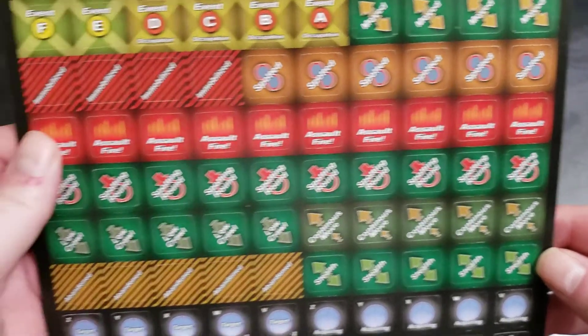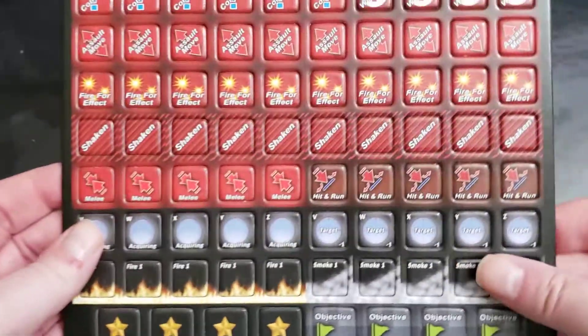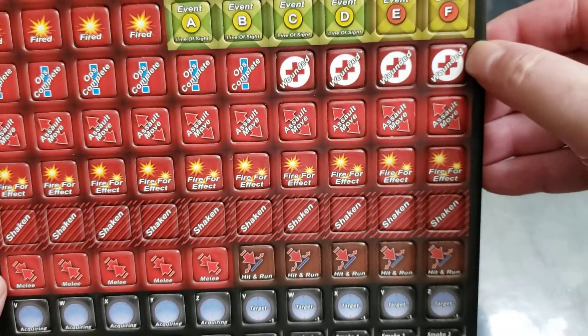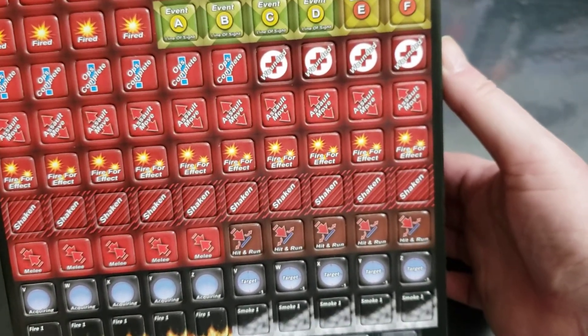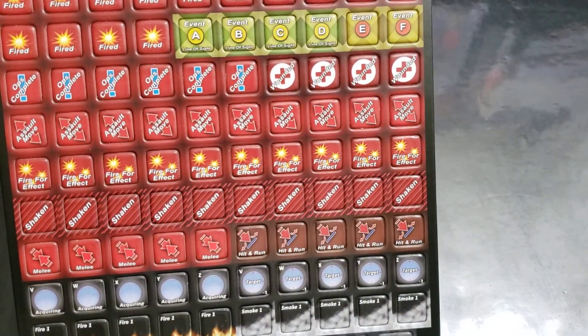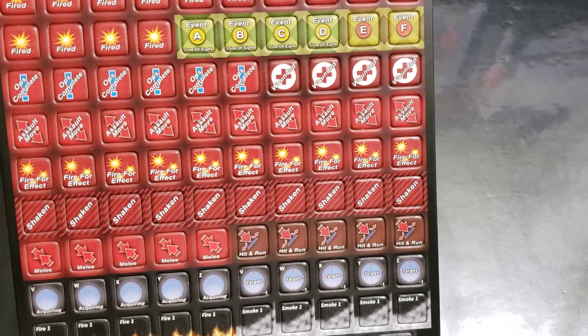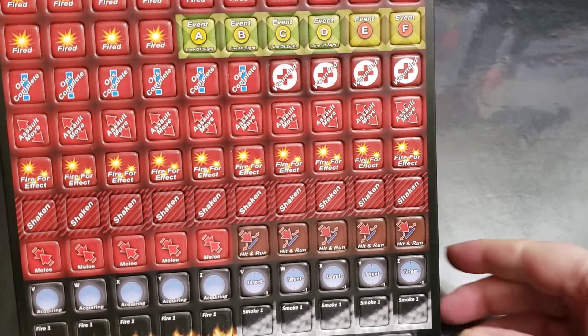We have ops complete markers, and the new spotted on the back. We've got immobilized, and on the front of that is wounded. You'll notice we don't have a lot of the text for the wounded effects on there — it got really busy with all that text and it was hard to see it was a wounded marker, so we decided to get rid of the extraneous text. Just a regular wounded marker now.